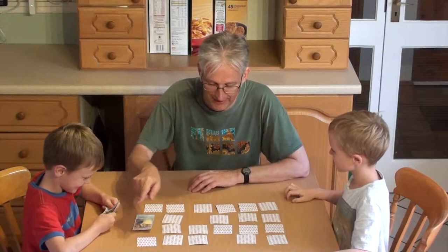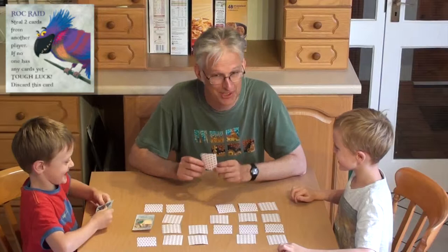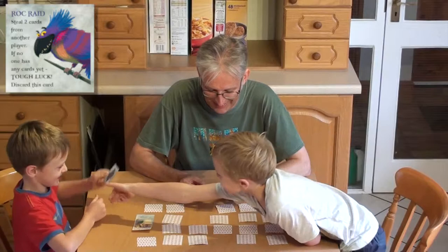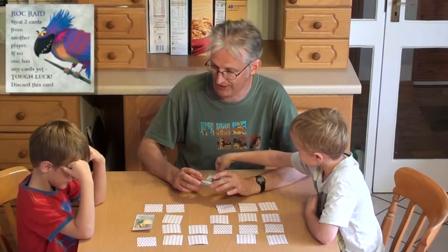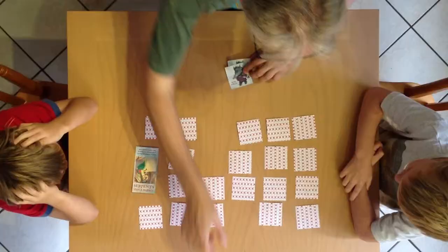Now it's my go, because we go clockwise round the table. So I'm going to turn over a card — Rock Raid! It tells you what to do on the card, but I'll tell you what it says: steal two cards from another player's hand. If no one has any cards yet, tough luck! Well, fortunately somebody has got cards — this poor old Seth. So I'm going to steal these two cards from him. Once you've played that, you put it to one side and you don't use it again.